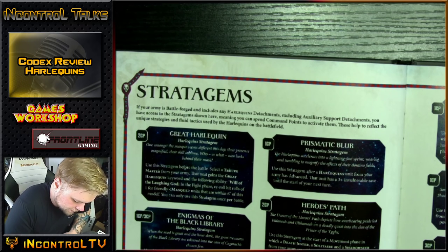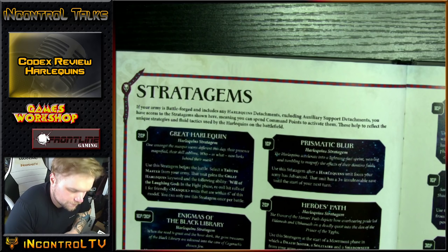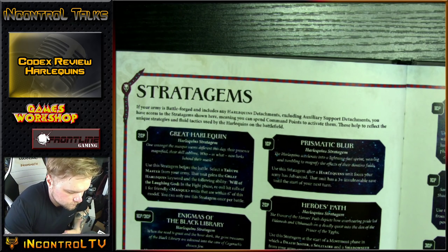Mirthless Hatred — 1 command point: when a Harlequin's unit is chosen to fight, reroll failed hit rolls and failed wound rolls for attacks targeting Slaanesh units until end of phase. Reroll failed hit and wound is amazing — it's just that you're not going to face that much Slaanesh, but they're out there. Shrieking Doom — 1 command point: before a Death Jester shoots his Shrieker Cannon, increase the weapon's Strength by 1 and damage to D3. It's still just one shot. Spending command points to make a kind of mediocre unit a little bit better — it has a snowball effect with the leadership debuffs though.